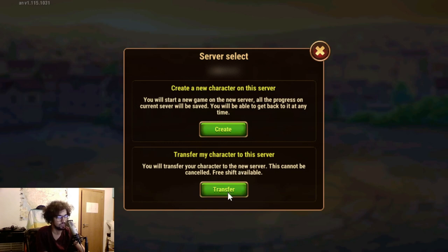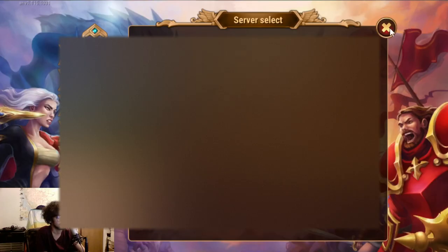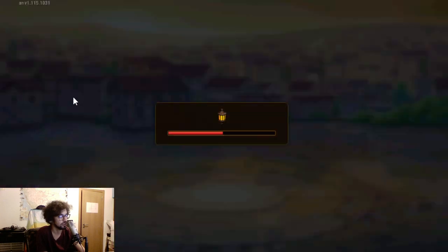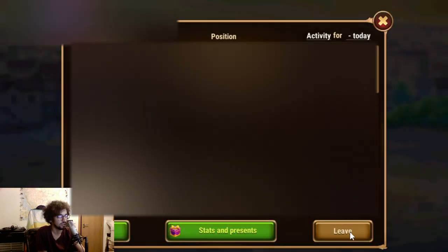I'm ready to move — I've had enough on this server, so I'm moving now. Transfer... Oh yes, I need to leave my guild first. Actually, I didn't know that — I was learning something. So I will proceed with that and leave my guild.